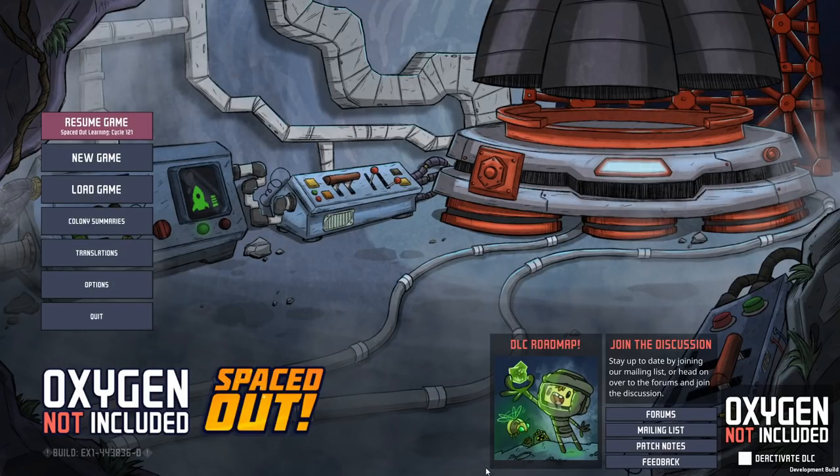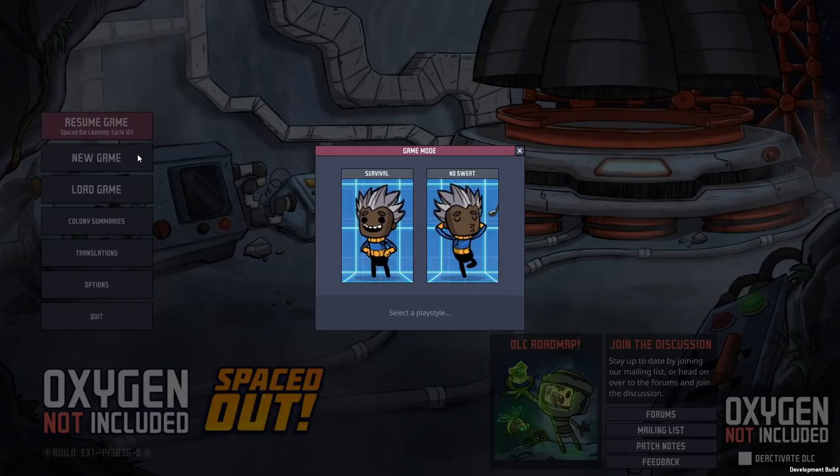There will initially be four tutorials dealing with the most important core aspects of the game: water, power, food, and oxygen. These are recorded in early access so of course things might be subject to change.